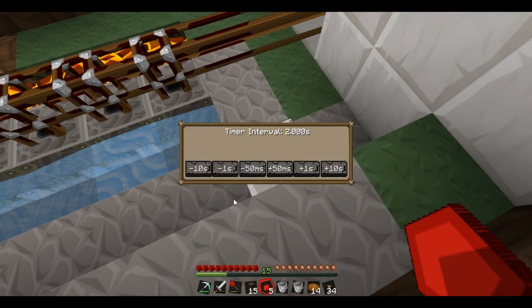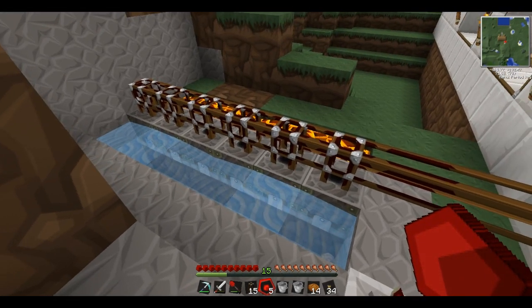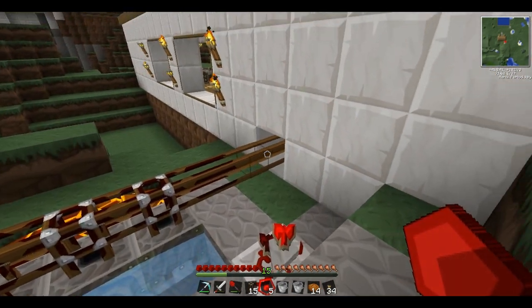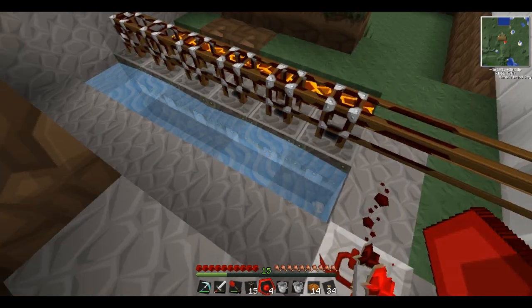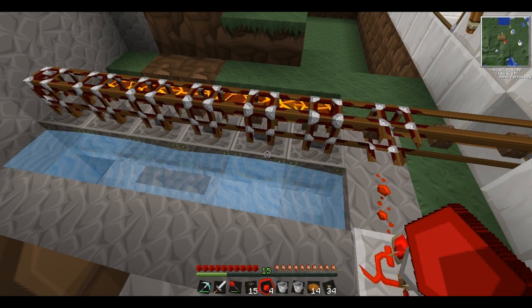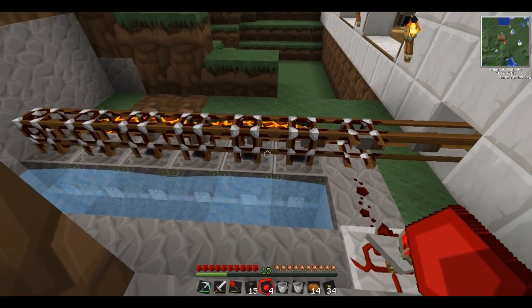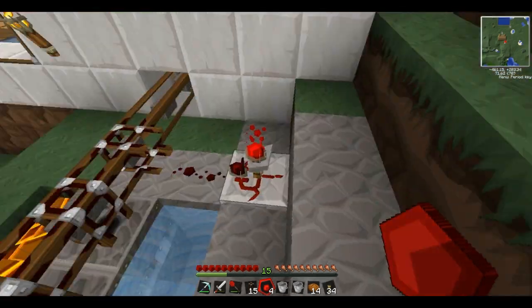Right click on the timer. I'm going to set this for 2.5 seconds — that's good. So every 2.5 seconds, it is going to deliver six cobblestone into our condenser. Let's wait for it to come back around. There we go — and there goes that. Oh look at it, look at it. That is beautiful.